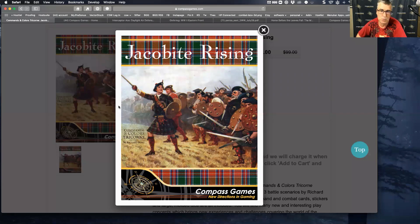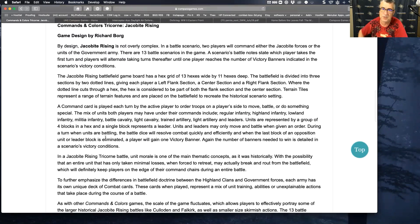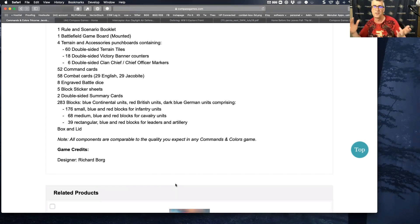What's exciting about this new pre-order announcement is this is a full standalone game. This is not an expansion where you're just getting extra blocks, stickers, or terrain tiles — this is a full standalone game. You do not need to own Tricorn or any expansion. This will be a standalone game: Jacobite Rising. You can see it's available right now for pre-order and pay later. There's a pretty full game description — 13 battle scenarios included, a lot of different terrain tiles available for all the different battles. If you're familiar with Commands & Colors, whether it's the ancients or Napoleonics...